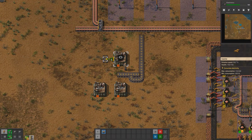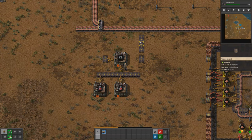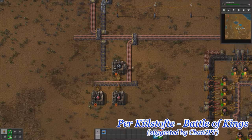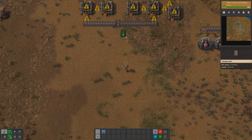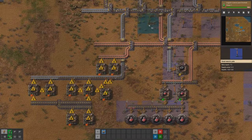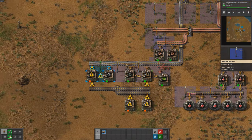For red science pack production, I suggested using 1 assembler for iron gear wheels and 2 assemblers for red science packs. This is because iron gear wheels are a common ingredient in many early game recipes, so it's a good idea to have a steady supply of them. Each red science pack requires 1 iron gear wheel and 1 copper plate, and it takes a bit longer to craft than the gear wheels, so having 2 machines will ensure a steady supply of red science packs.